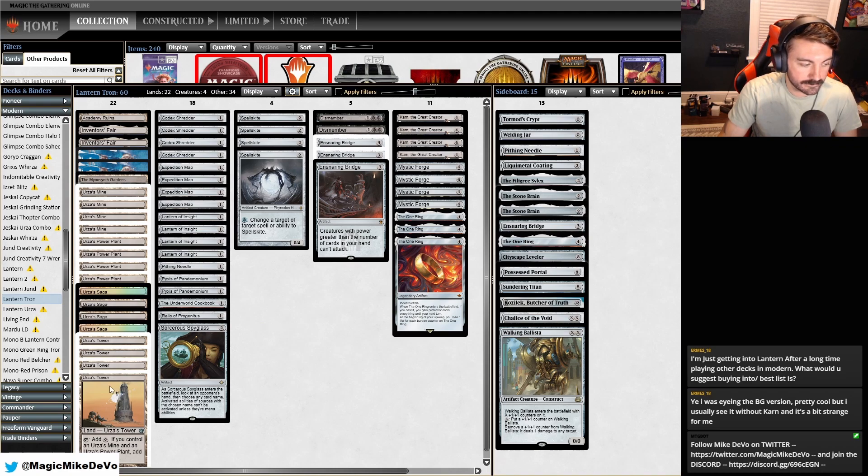So like Wrenn and Boseiju together kills Tron lands, kills our artifacts, and we can't do anything. To protect against that, we have four Spellskite, so we can redirect any of those hate cards and hopefully stem the bleeding while we rebuild.